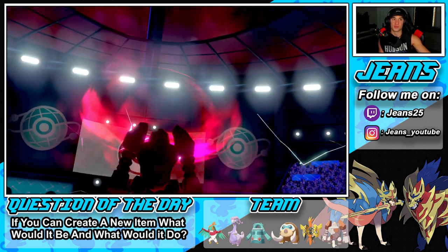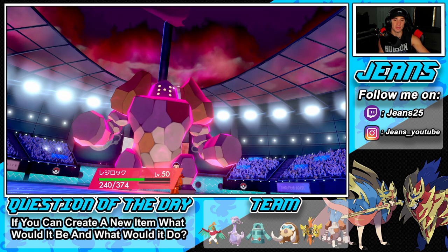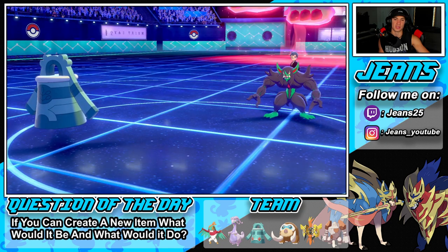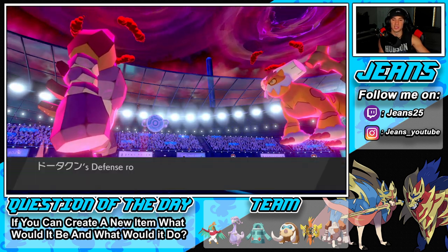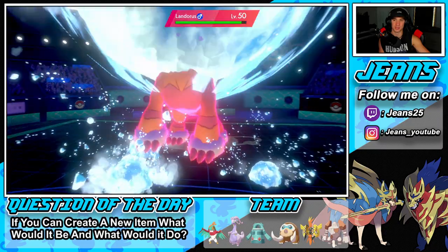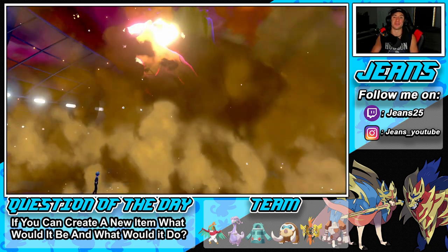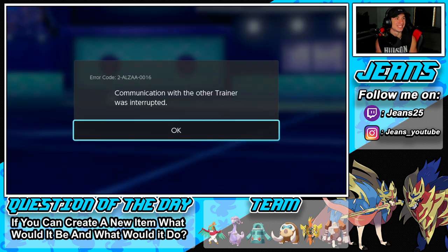I've got Mamoswine in the back who's physical, and Goodra who's special. If we get rid of this guy we can get going. Setting up Iron Defense — a lovely setup. He's going to set up Reflect, and his item might be Assault Vest. He's setting up that defense too. Here comes the hailstorm — how much damage will we do? I thought Rock Slide was going to kill him even through Reflect, especially after the policy proc, but it didn't crit.